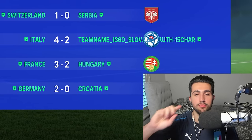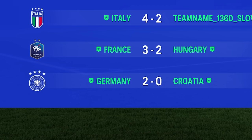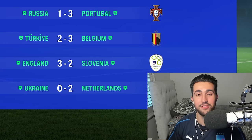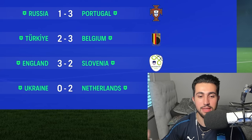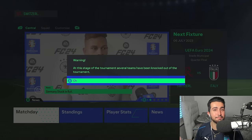The round of 16 is done. Switzerland take the win over Serbia 1-0. Italy assert dominance over Slovakia in a 4-2 goal fest. France win 3-2 over Hungary. The hosts Germany make it past Croatia comfortably 2-0. Portugal put in a 3-1 display over Russia. Turkey are taken down in a five-goal thriller versus Belgium. England had to do it in extra time versus Slovenia 3-2. And the Netherlands win a professional 2-0 to advance to the quarterfinals. Besides the Spain upset, not too many major shocks.